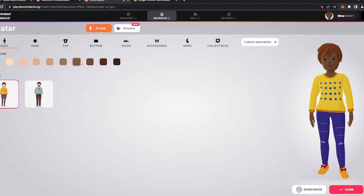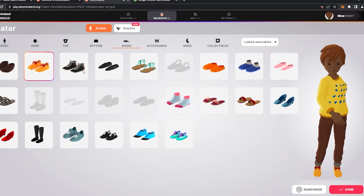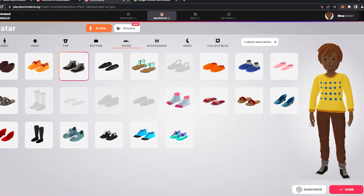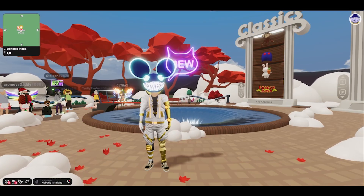If you press I on your keyboard, this will take you to your backpack where you can change your outfits. Here in this collectibles section is where the wearables you are gifted or purchased will show up when you do decide to get an Ethereum wallet. Now that we got the basics out of the way, let's check out some locations we can socialize in.